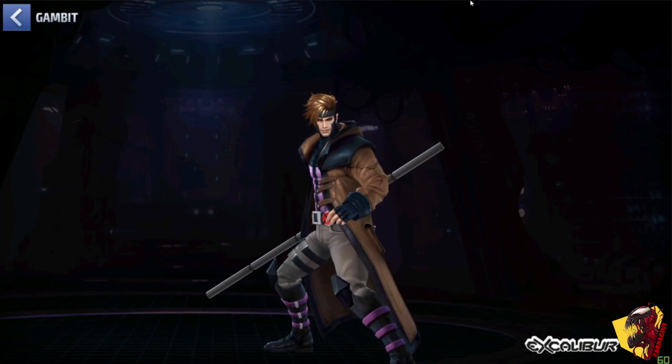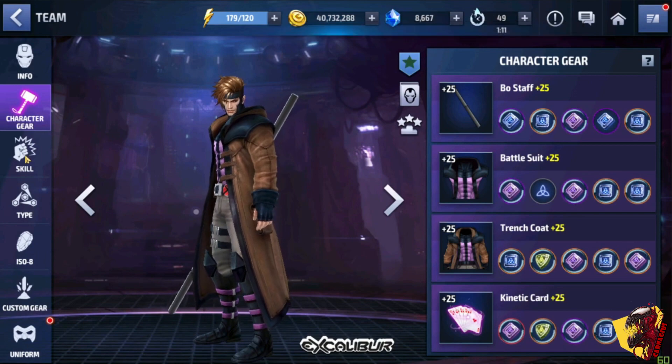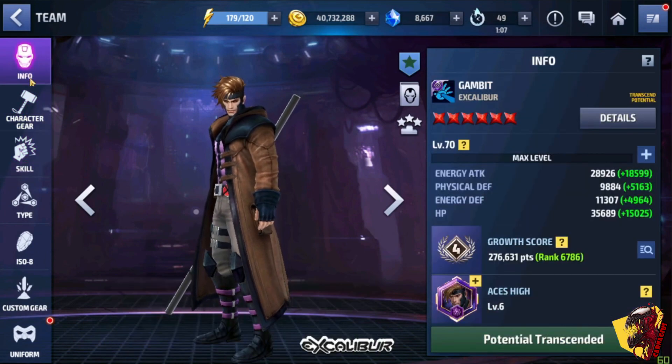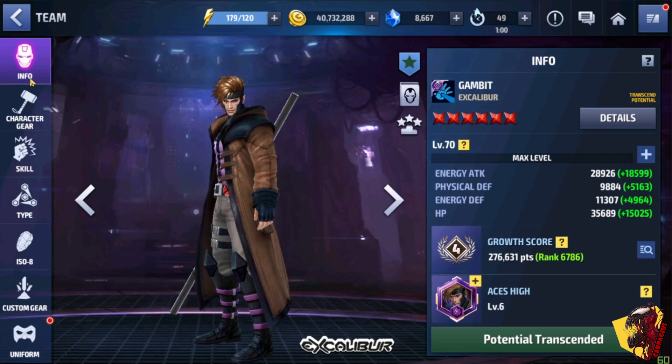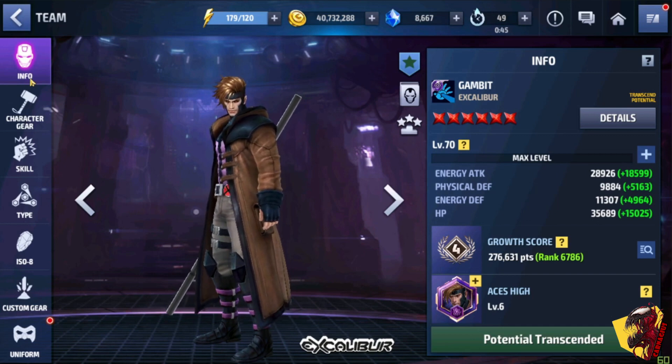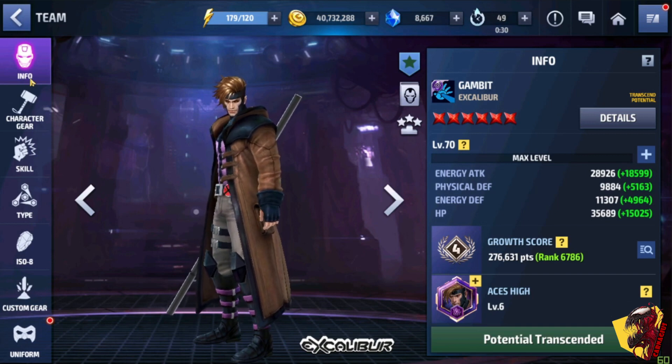If you want to build Gambit, you don't have to invest that much. WBL is the main thing in this game right now and everyone is focused on it — Gambit is a perfect character to use in WBL. If you have fewer materials to invest, this is the perfect character to build and waken. If you enjoyed the video, please like, subscribe, and comment your thoughts below. Thanks for the support and I'll see you in the next video — take care.